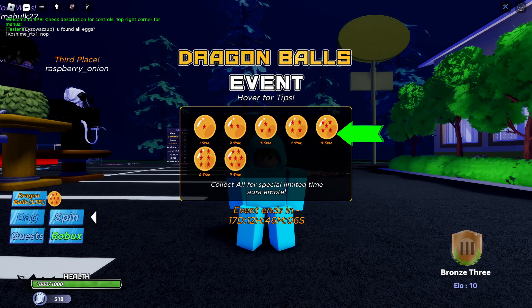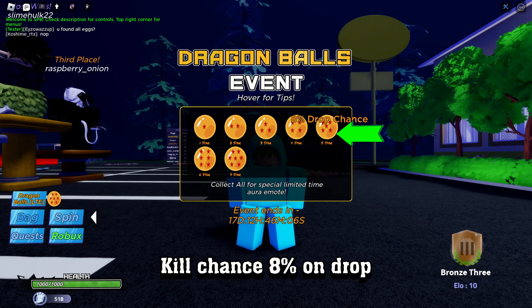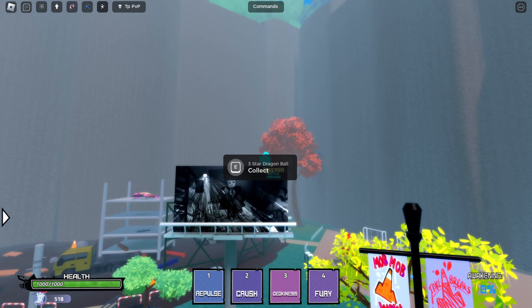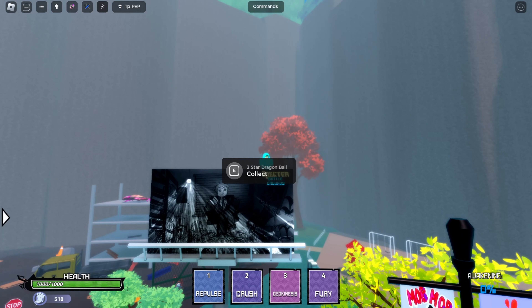The 5 Stars Ball has an 8% kill chance on drop. It means that you have to kill players to obtain it. I know some of you guys will be wondering how to get to this place. Don't worry, I'll show you now.